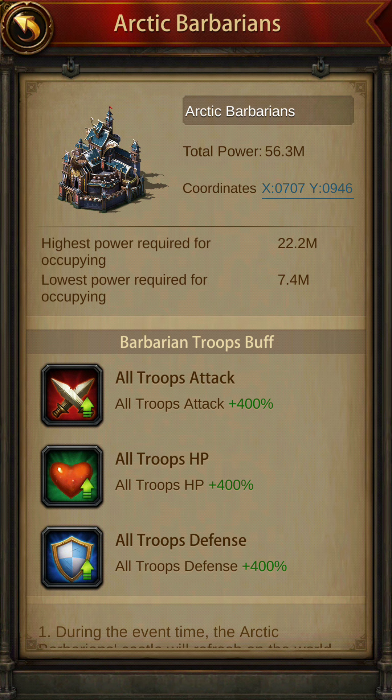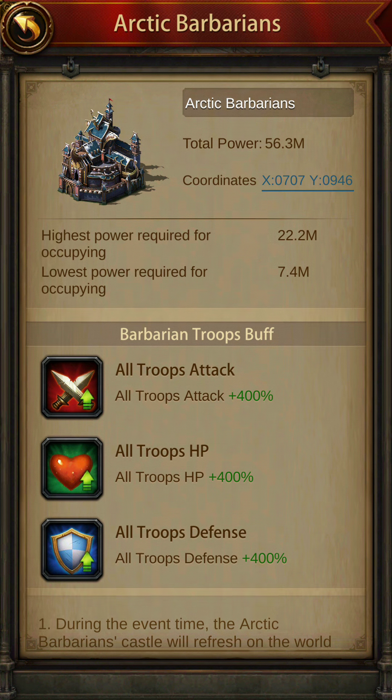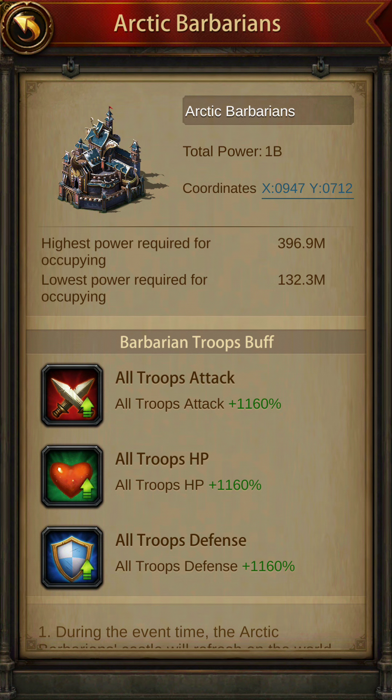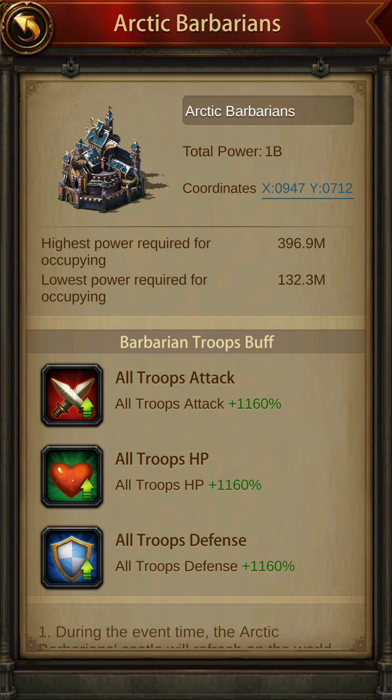Number one, you need to understand the highest power required for occupying. Different building levels will have different highest power required. For some buildings, the highest power required for occupying is 396 million and the lowest power required for occupying is 132 million. I would recommend avoiding buildings like these. Let me explain why.